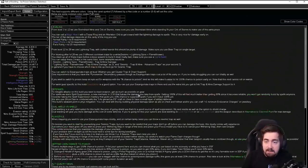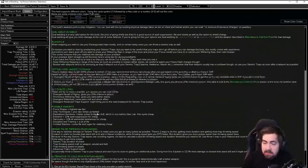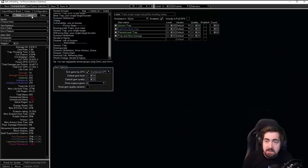Seismic Trap has loads of notes. If you're struggling on something, you can look it up and find loads of extra information there — how to get poison chance, possible annoyances, and loads of really good information.